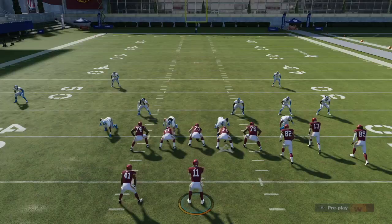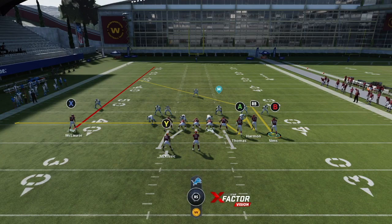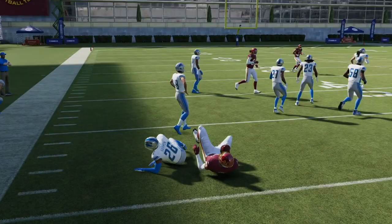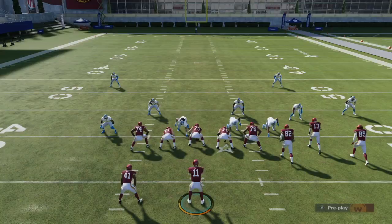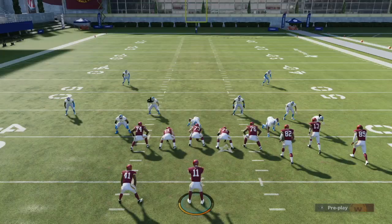Another setup to beat zone: put X on a streak on the solo side, the tight end on a drag, the slot receiver on a hitch, and motion B over to turn him into a corner route — creating a flood to the left side. Against man coverage, just check it down to Logan Thomas on the drag. I basically gave you three money plays out of this one play, Mesh Post. It's one of the best plays in Madden the last few years — multiple ways to run it, definitely add it to your offense.